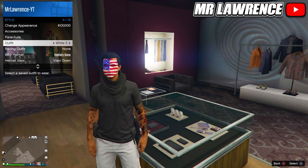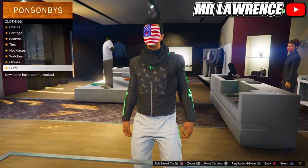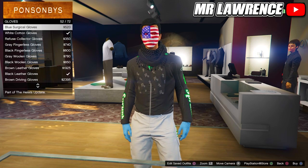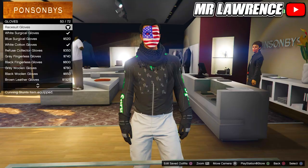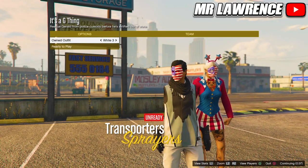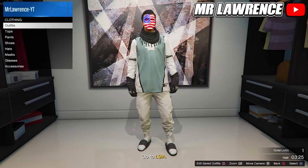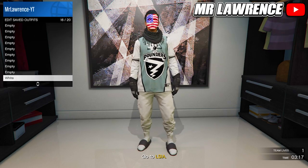Go to the clothing store and equip the outfit that you just saved. Then go to the accessories, gloves and equip the race suit gloves, number 50. Then just go into the clothing merge job one last time. Change the clothing to player saved outfit and start. Switch your outfit twice to the right and ready up. Now go to your apartment, delete white 2 and 3, save this outfit in any slot and leave the job.